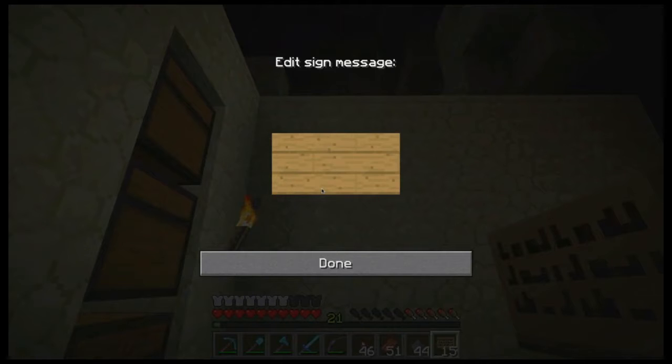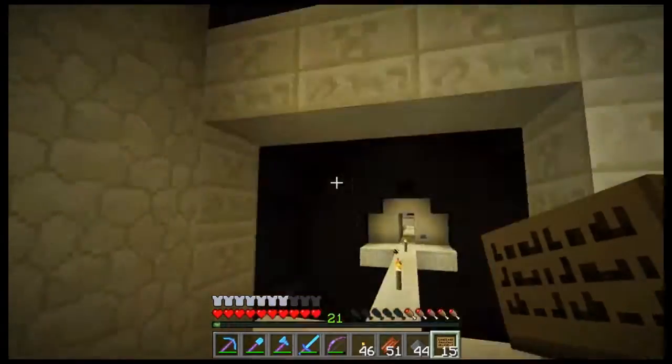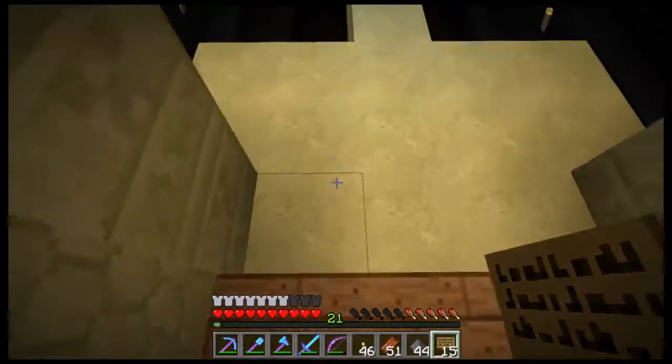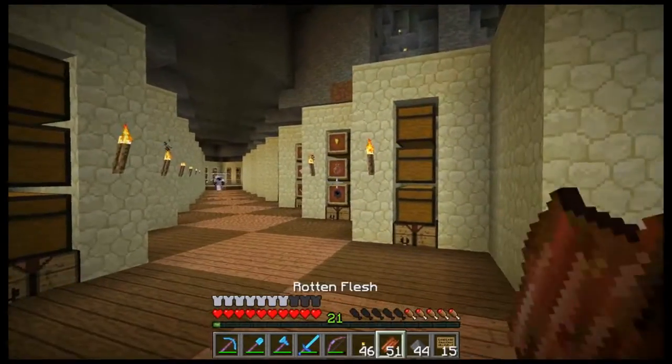What we want to achieve: we need automatic item collection. When hoppers come out — next update — we're going to have all the mobs drop down into one point, hoppers will suck them up, they'll get sorted and put away into chests. Any excess that we don't need will just get burned.